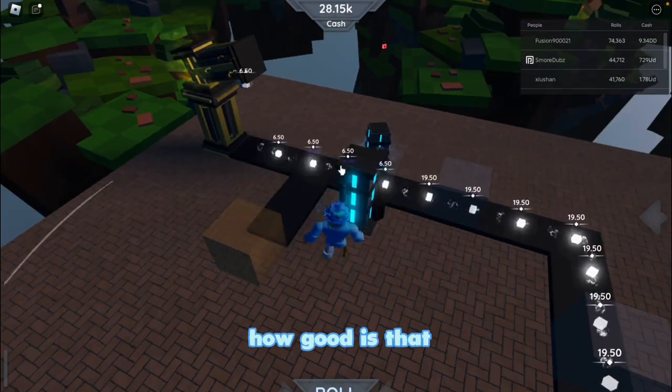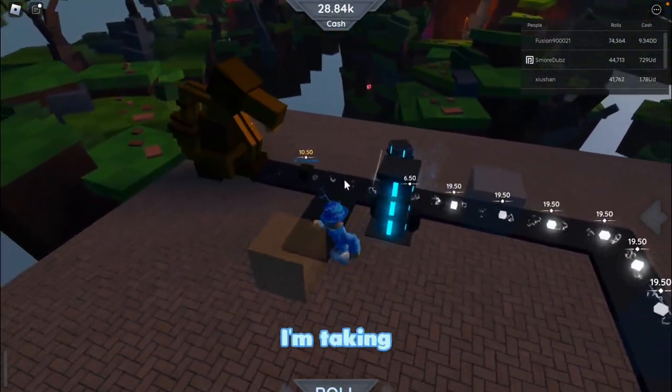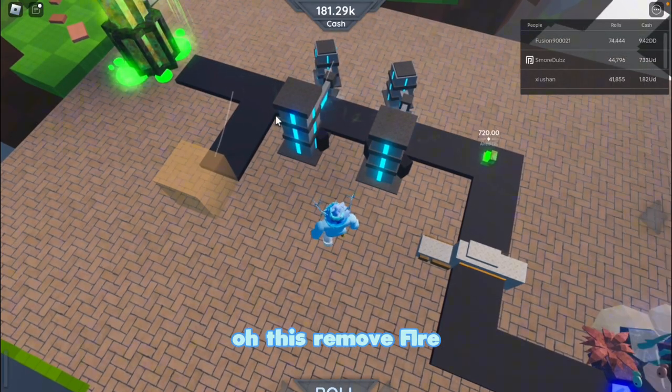How many of these people have DD cash? Golden copper mine — how good is that? 10.5! Oh no, I'm taking that — yeah boy, oh this room is fire.